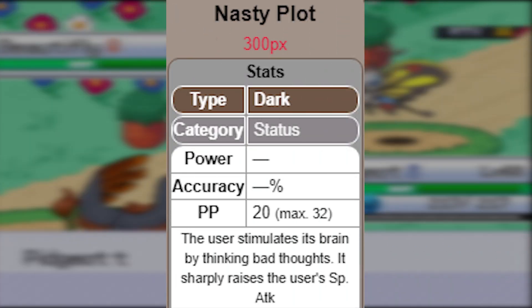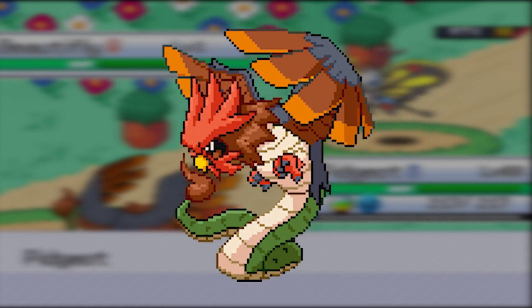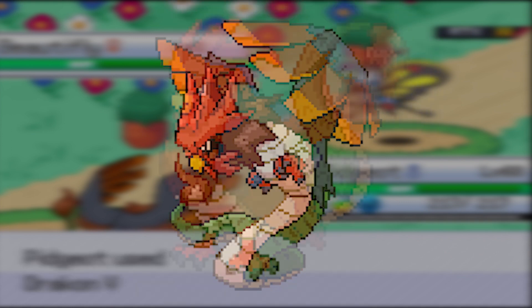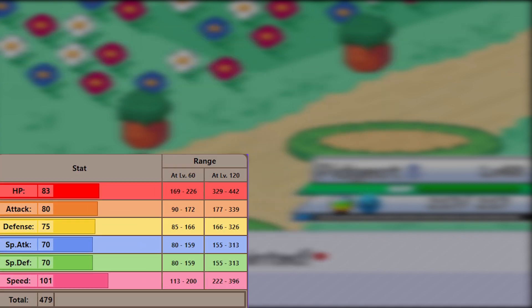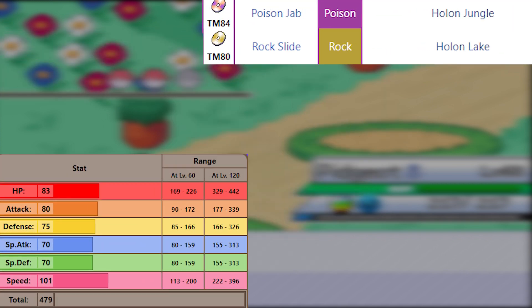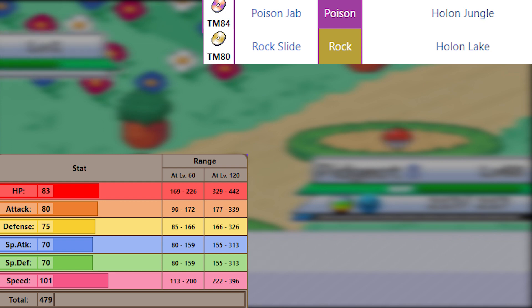An issue I have with Mega Delta Pidgeot is that it doesn't get Nasty Plot — I think it makes sense for it to learn that. Other than that, Mega Delta Pidgeot is not bad. Regular Delta Pidgeot, on the other hand, is kinda below average. It doesn't have the greatest stats, a lot of its good physical TMs are post-game, and it's definitely outclassed.